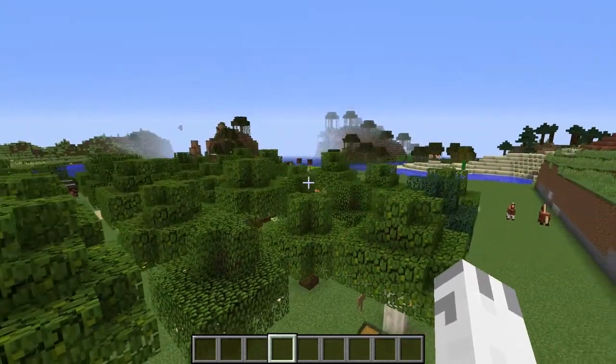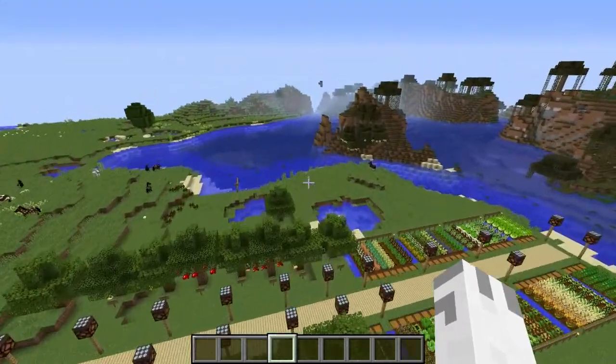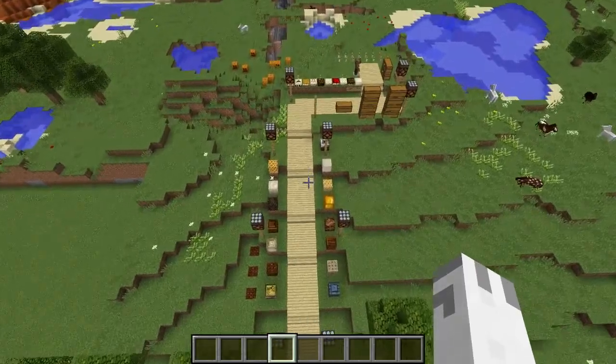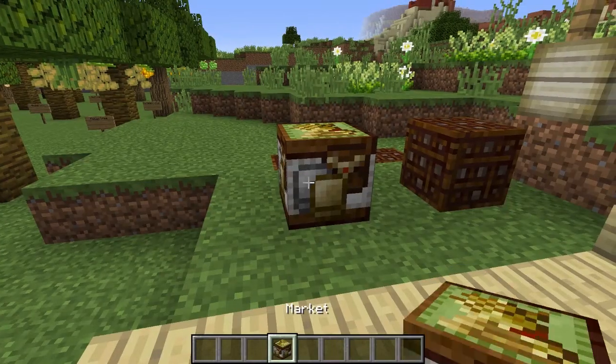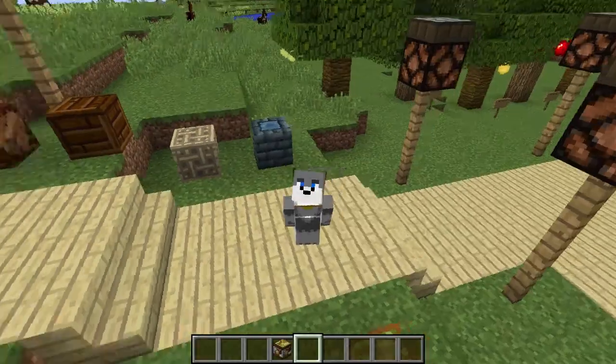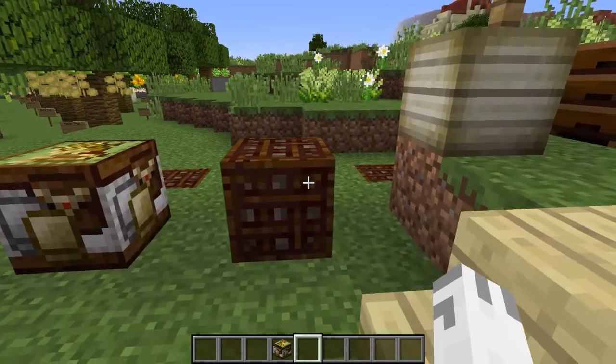This mod doesn't just add plants, trees, and vegetables — it also adds blocks and a whole wide variety of other food and some other random stuff. The first block we have is called the market. I'm not going to show crafting recipes because seriously, this mod adds in over a thousand items. When you right-click the market, you can buy a whole bunch of spinach seeds, kiwi seeds, cabbage, and so many seeds — all for one emerald. That's pretty cool.